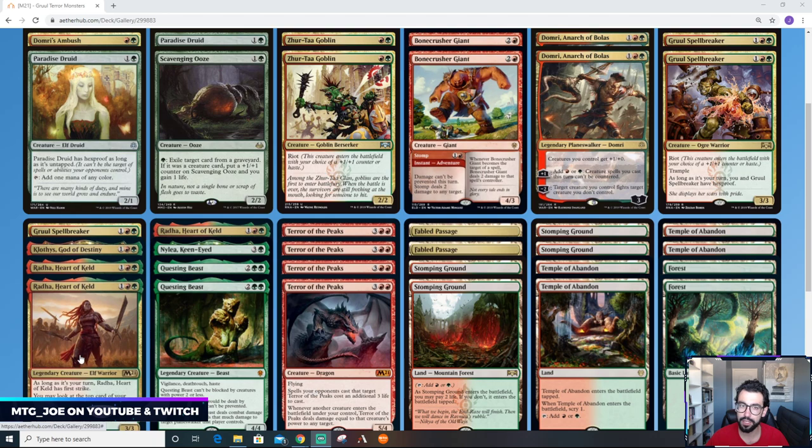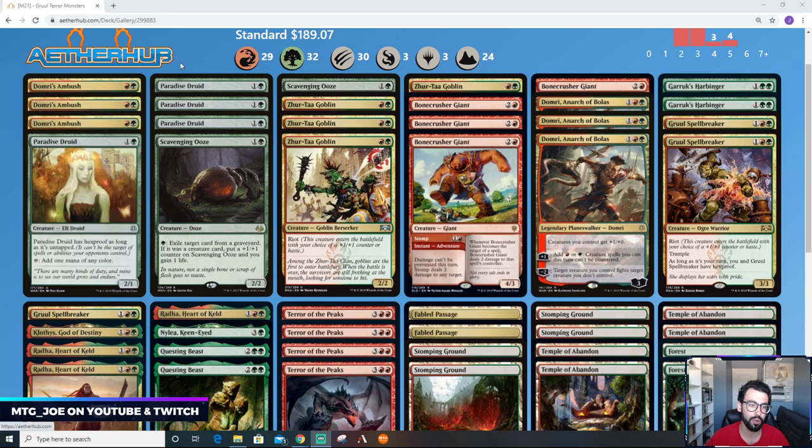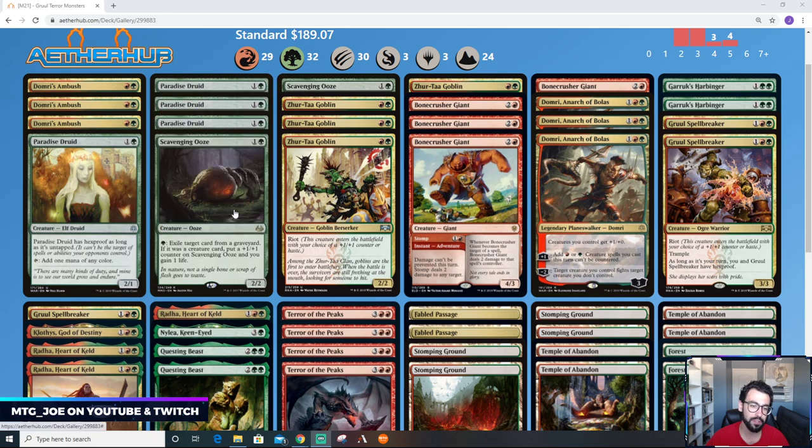The other new cards I want to test in the deck — let's just start from the top. Domri's Ambush is premier removal in the Gruul archetype. You have Paradise Druid as a way to ramp into some of our bigger threats. Two Scavenging Ooze — likely could go up more. Scavenging Ooze is one of the premier two-drops that scales well into the late game: it exiles opponents' graveyards, gains you life, and gets big as a threat. Four Zertog Goblins — maybe we do a split there after testing. Some Bonecrushers as removal and just another body. Domri is a way to help ramp as well — you can effectively go turn four Terror through Paradise or Domri — and it also allows our stuff to not be countered.